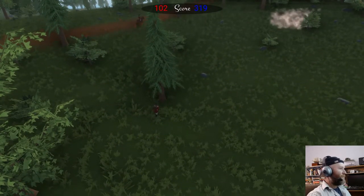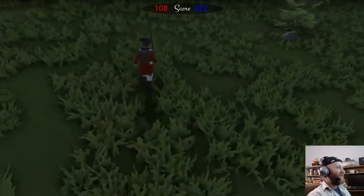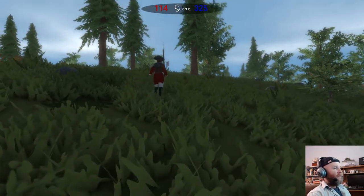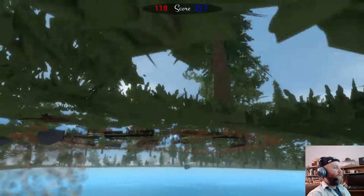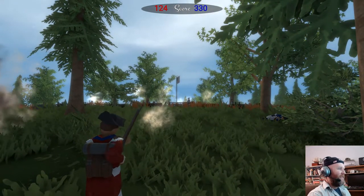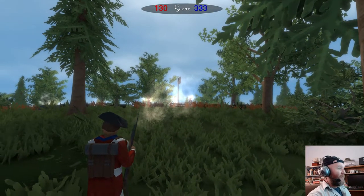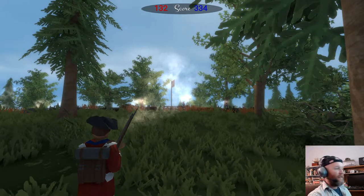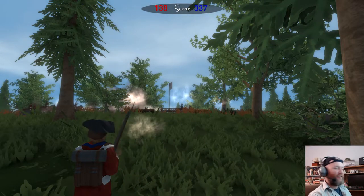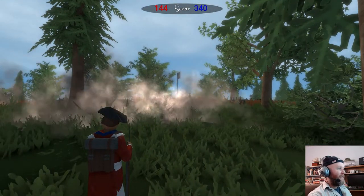W-A-S-D as usual, and Q and E goes up and down. Shift makes it go faster. In real life, that's how the British eventually took the redoubt — they tried first doing a long firing line and got murdered doing that. So eventually they just formed a column, fixed bayonets, and ran right in. Turns out not too many of the colonists had bayonets at the time.